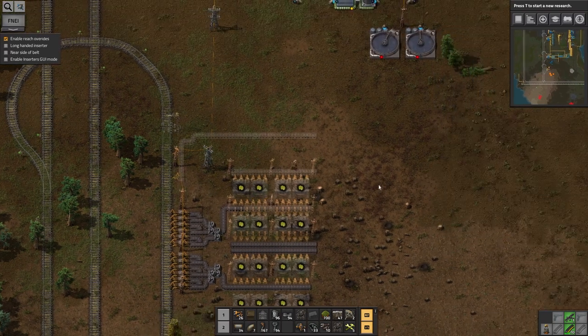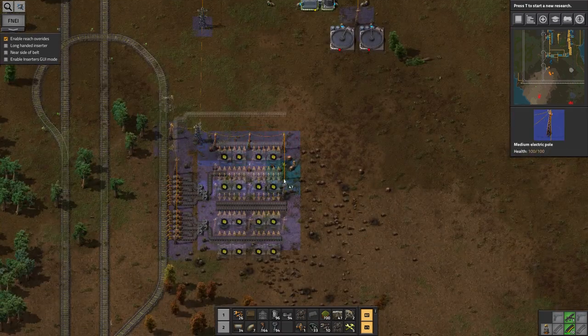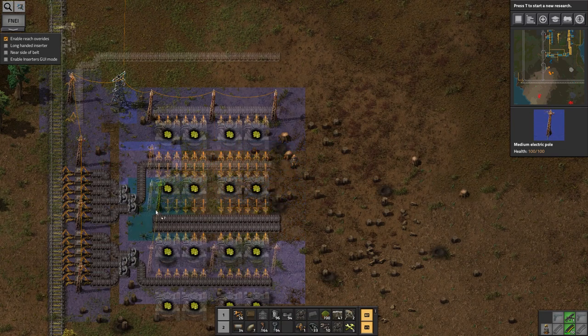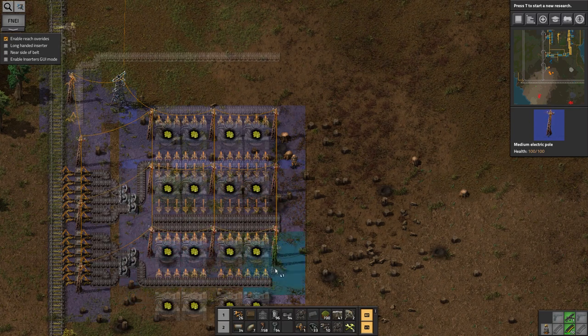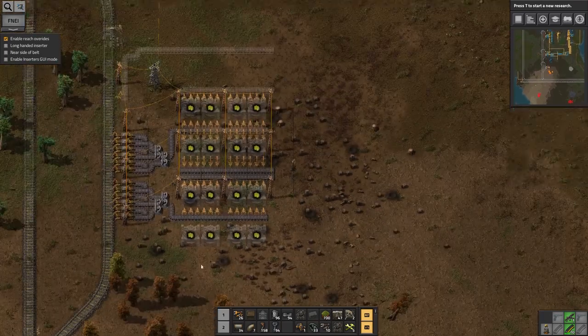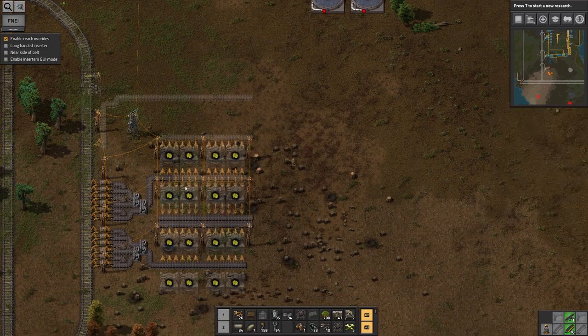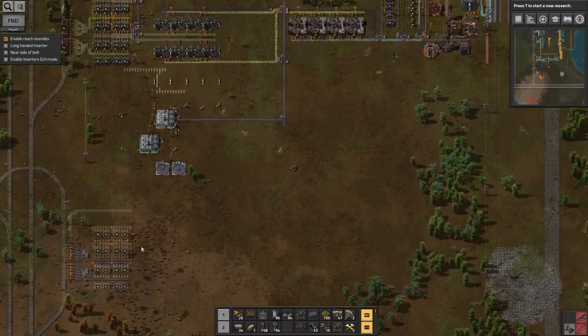I knew it couldn't last long before I ran out of something. I need more ore crushers — well, I need some ore crushers in fact. I'm going to need more inserters, I can tell. Everything I do along here is very inserter hungry. I should probably build another row along here, or I'm just going to unbalance the whole thing. Maybe I'll just use the middle ones for now and just have half the throughput. Okay, so I'm going to get some inserters, belts, and ore crushers.